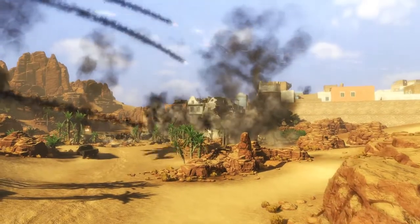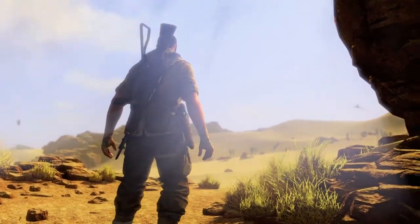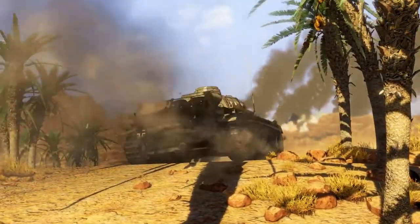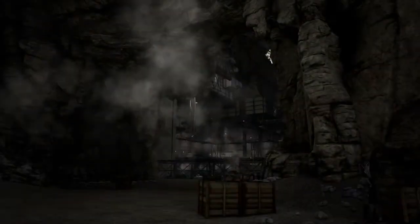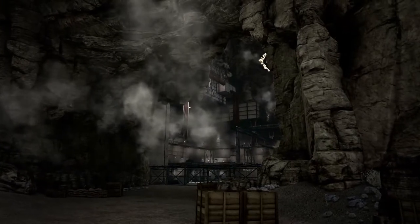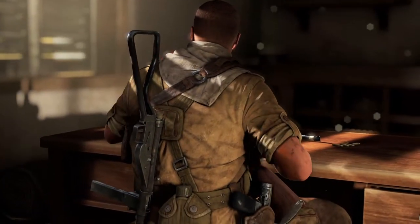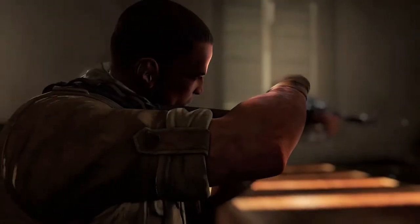Africa, 1942. Allied forces face the overwhelming might of Germany's infamous Africa Corps. Intelligence warn of Nazi Wunderwaffe — wonder weapons that threaten to turn the tide of the entire war. You are Carl Fairburn, an OSS agent and elite sniper.